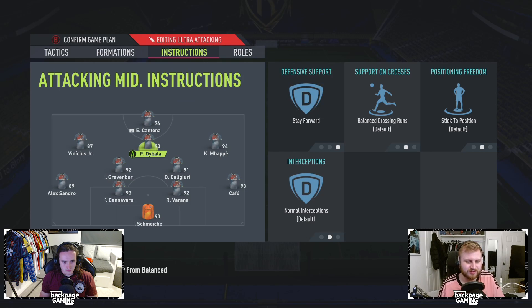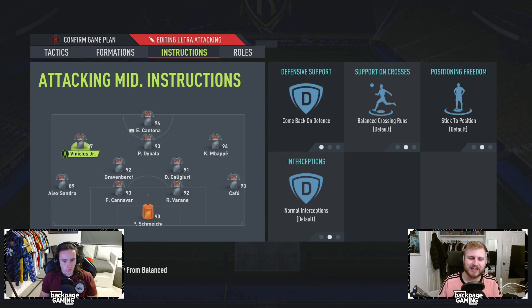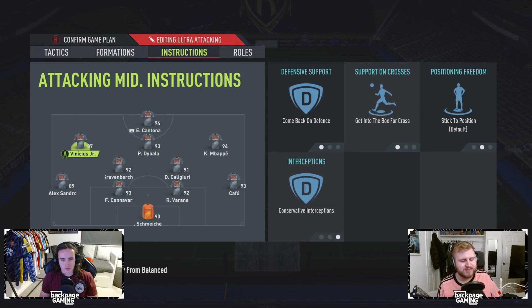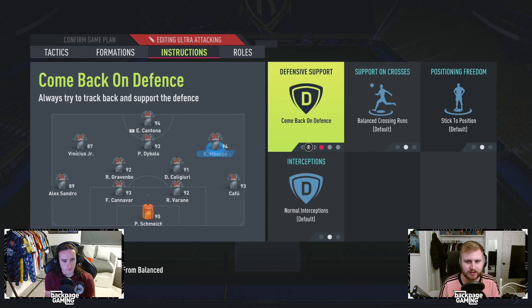CAM is pretty standard — just on stay forward. On the wingers, this is where I got a bit funky. You know when you put them on comeback on defense in 4-4-2? I find they just never get forward quick enough and they're a little bit too deep. So I've got them on comeback on defense, get into the box, and then conservative interceptions — they're there but not trying too hard to get involved. Your full-back is the main guy you're going to control, and then you RB second-man press with these guys.